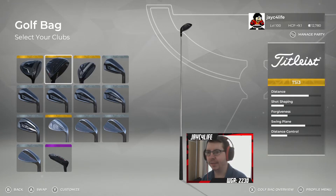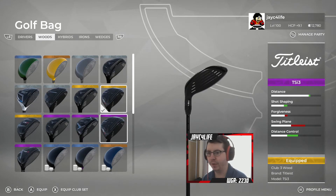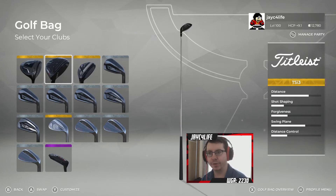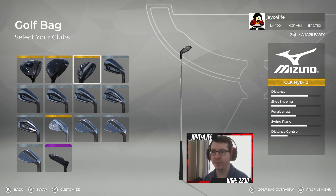Three wood is the Titleist TSI 3 gold tier — forgiveness is the order of the day here. I had been running with the purple tier one which has slightly worse forgiveness but a little more distance. I'm moving down to this one just to have a better chance of hitting perfects. Then we're going down to a four hybrid, the Mizuno CLK hybrid gold tier — not great on distance compared to other hybrids or the five wood, but forgiveness is the priority. I had been playing with a three iron and going straight from three iron to three wood, but I did run into a distance issue, and because I'm not very good at partials I've decided to add the hybrid to close that gap.